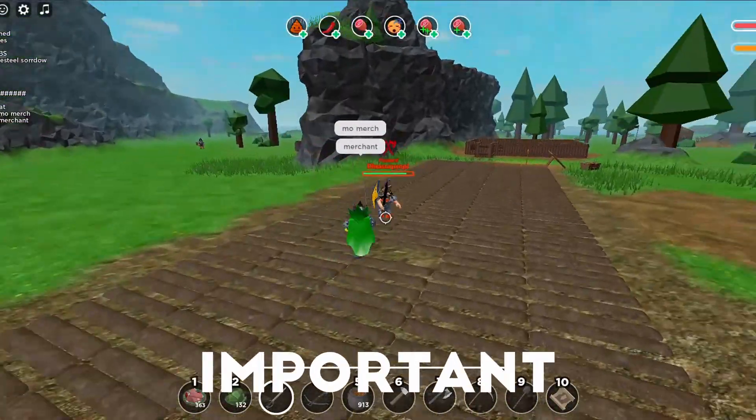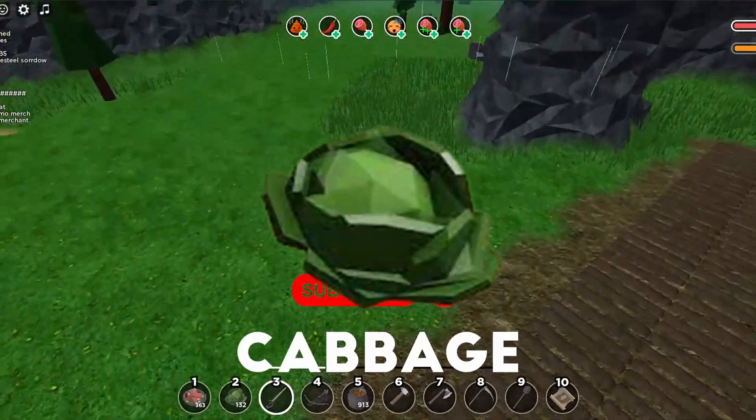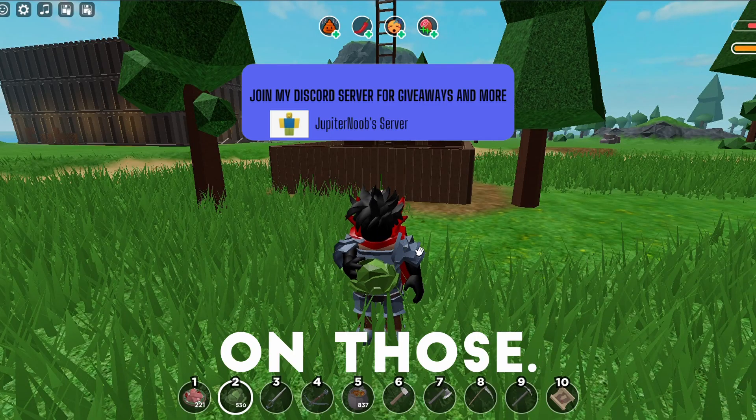Food and farming is one of the most important aspects of the game. Instant HP foods like cabbage, carrots, and berries deliver HP instantly when you eat them, which is why it's good to stock up on those.